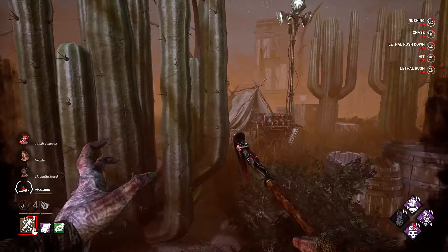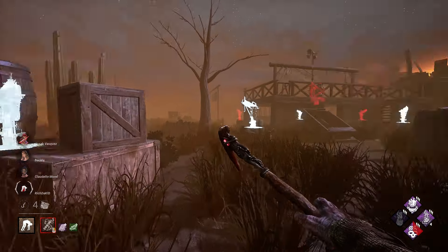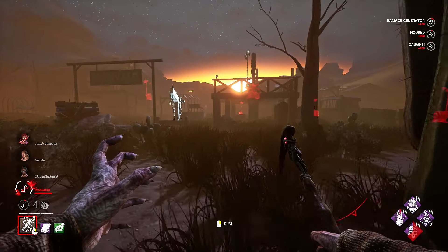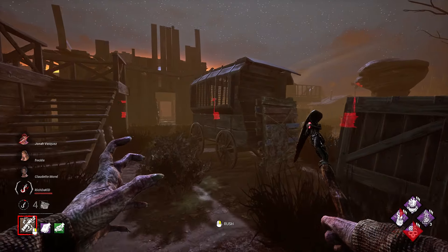I think I should be a Blight Vein. We also have Pain Resonance — that's good. I will play around these gens. Where is Jonah? He's the injured one. I saw someone — who do we have here?